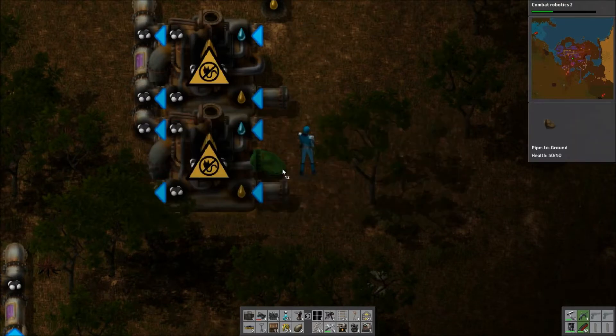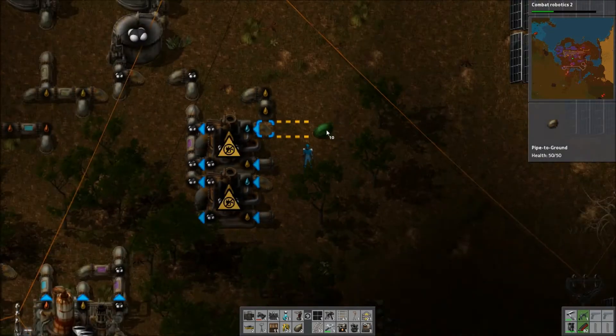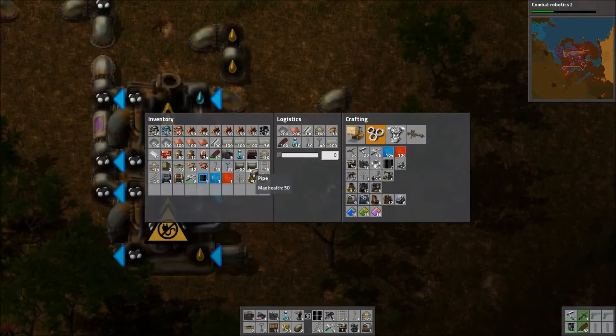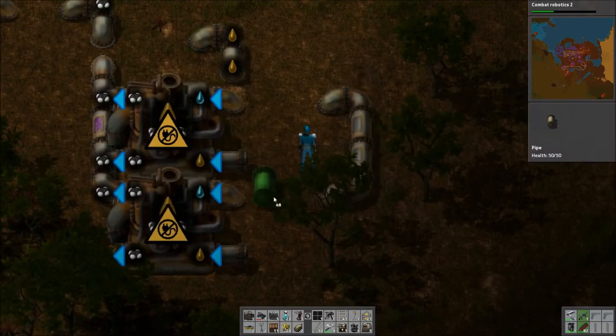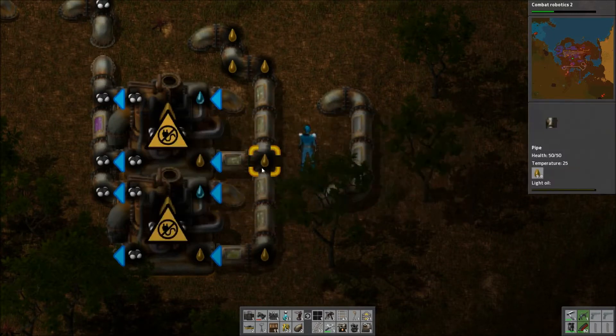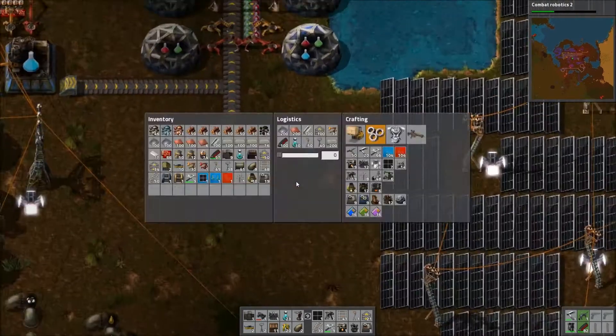Yeah, I think we can do it like this. That's a little pointless. Okay — the water will come out here, or the water will go in there, probably meet up at a point here. This is the water. This is the light oil. And then we just pump it down here.